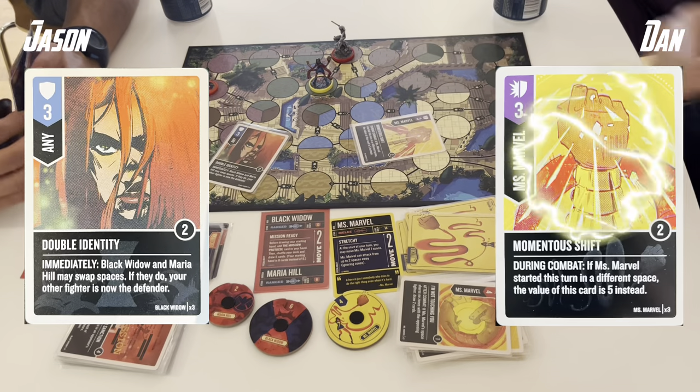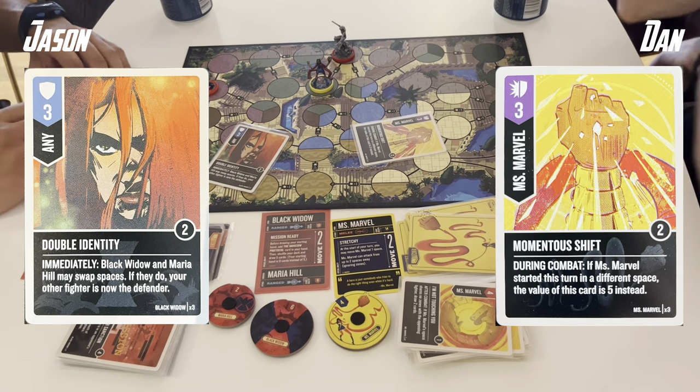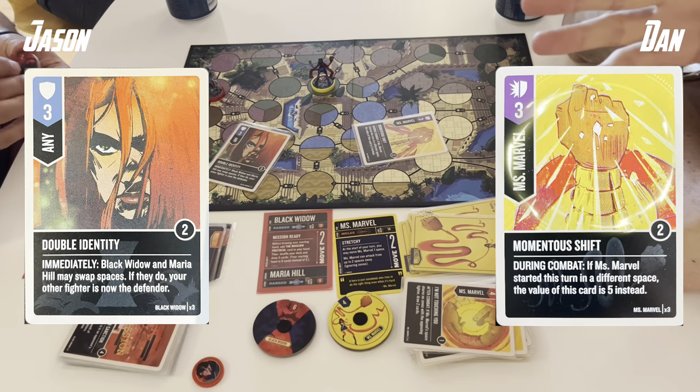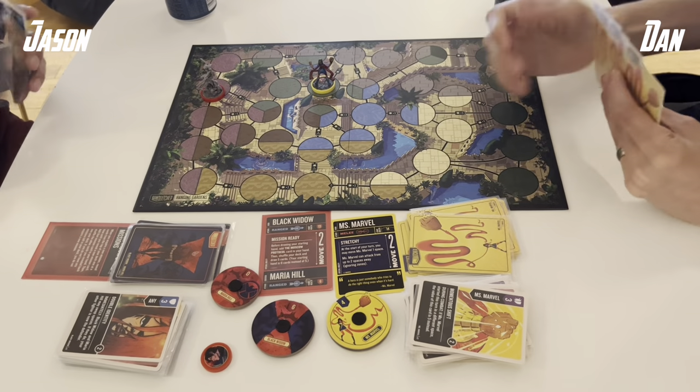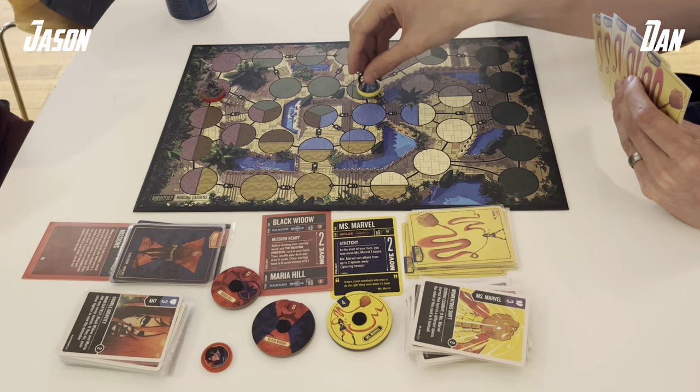I'm on 6 health and Black Widow has 4, but it's a Momentous Shift boosted to 6 into a Double Identity. So if I swap here, Maria dies — but I think that's a fair trade at this point. I'll let Maria take it and leave Black Widow still on 6 health to try and close out the game.